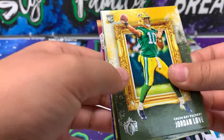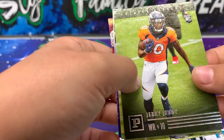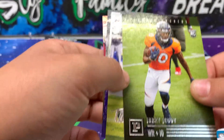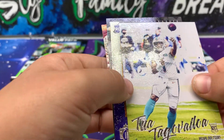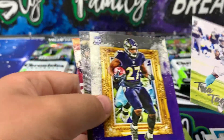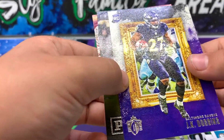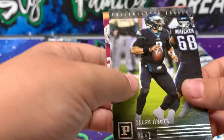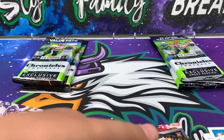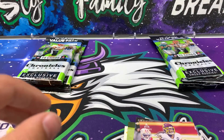A Jordan Love rookie Gridiron Kings. A Jerry Jeudy rookie. There's a Tua rookie. JK Dobbins, Justin Hurts, Chase Young. So the Hurts, the Tua, and the Love — sleeve and top load those.